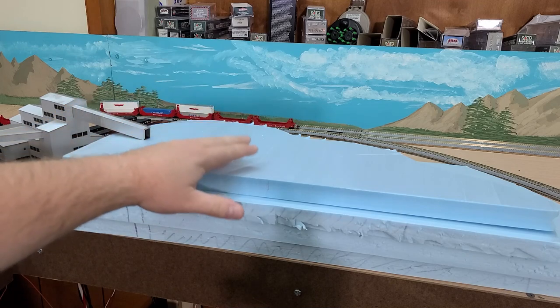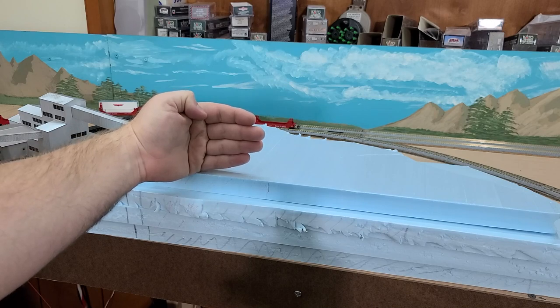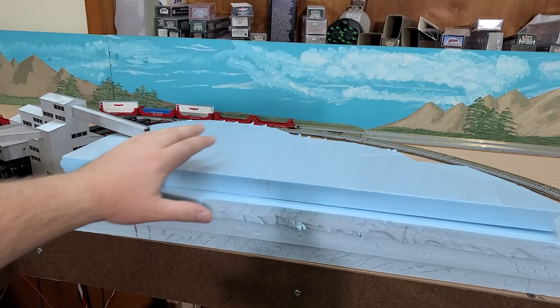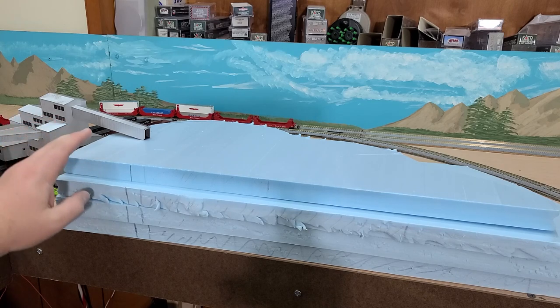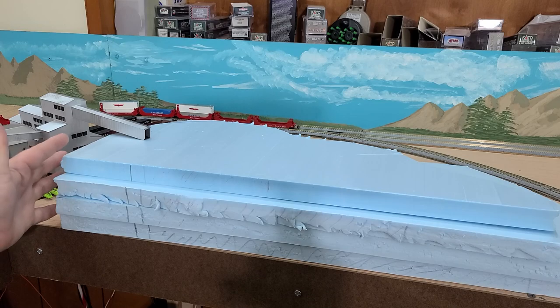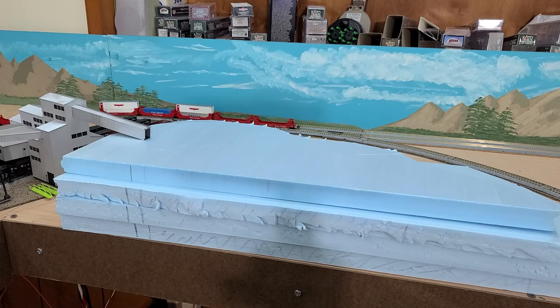I do want to bring it up a little bit higher — probably another four or five inches or so. I had a few scrap pieces put up on top that I thought I'd use, but as I got looking at it, it didn't really mesh well. I also need to carve off some of the edge over here, as I didn't want a straight cliff on the side of the mine building. So I ended up buying some more foam for that.